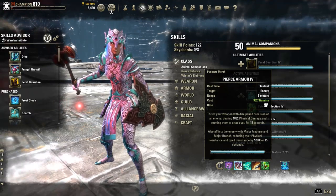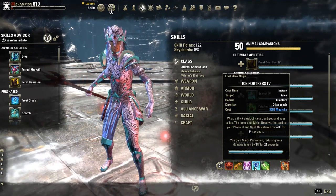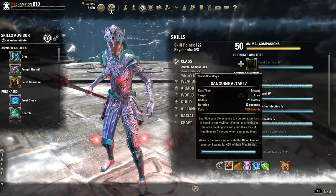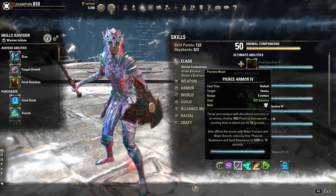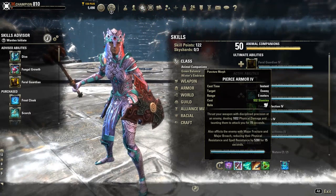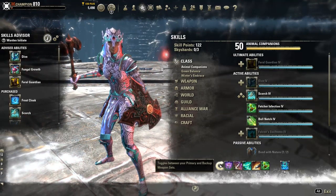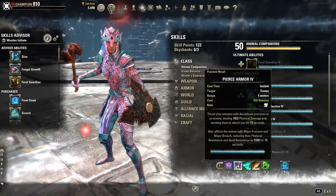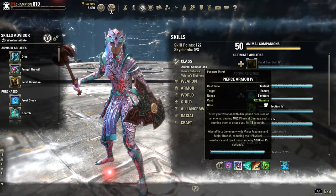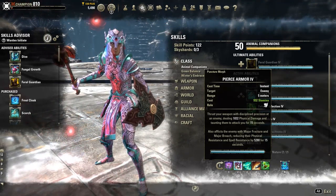For the second skill on the front bar, we have Pierce Armor, which correlates to Ice Fortress giving us minor protection, reducing our damage taken by 8% for 24 seconds. The other morph for Pierce Armor is Ransack, which gives minor protection but only major fracture. Pierce Armor gives us both major fracture and major breach, so if there's no other source of major breach in the group, the pug group in dungeons is still getting major fracture and major breach.